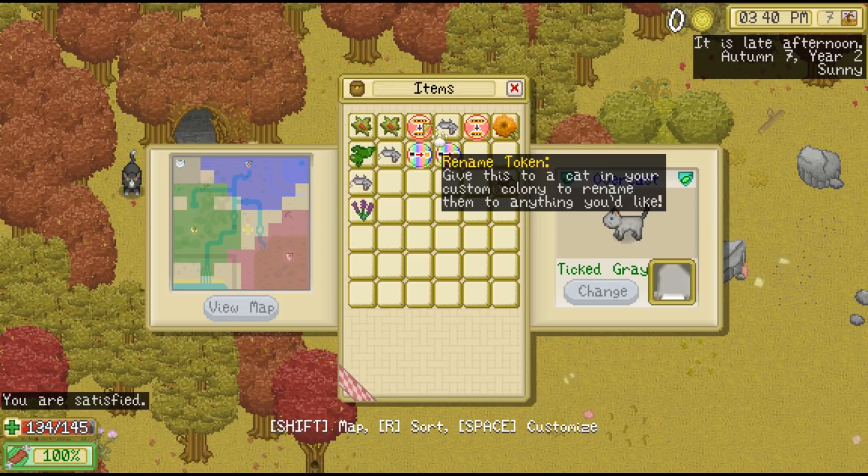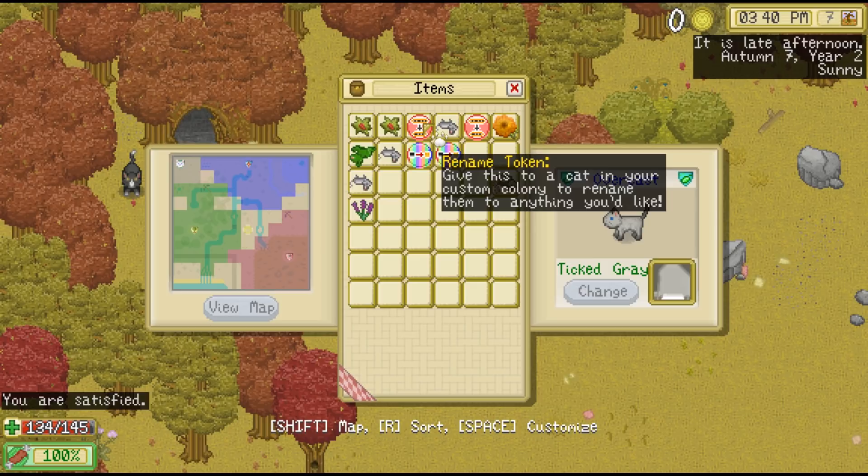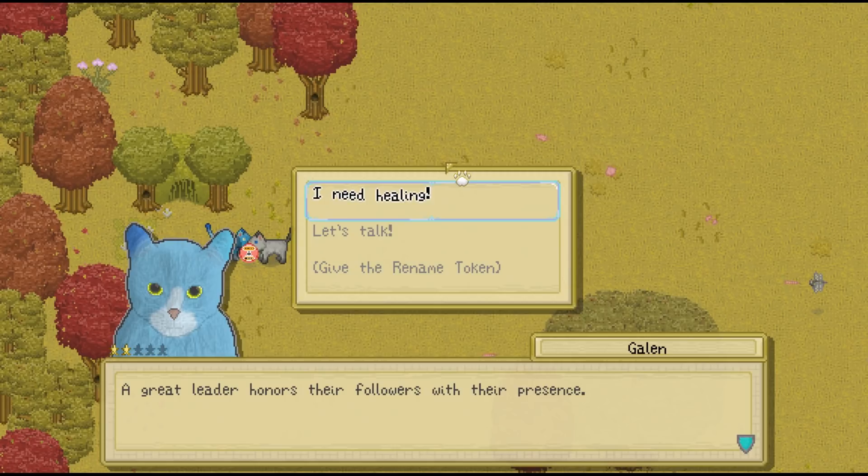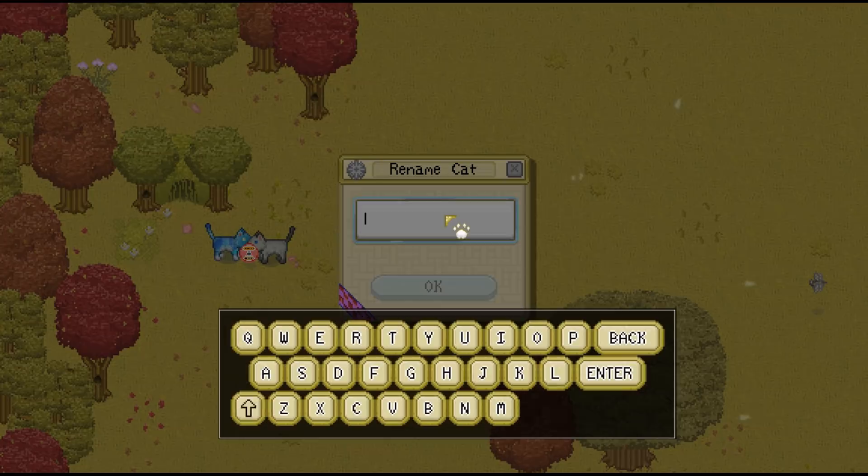So what we're going to do — first of all, we're going to start out with the healer. We're going to give the rename token. We're actually going to change the name, and our healer is going to be Autumn. Autumn is actually Overcast's sister. Let's recolor as well — we'll get Autumn's color set up.